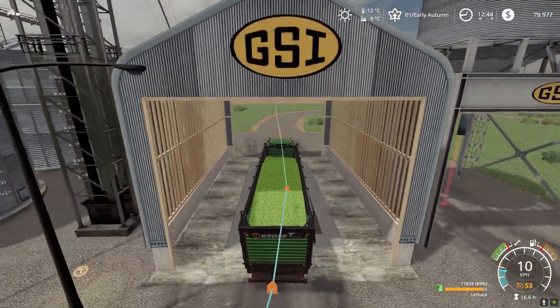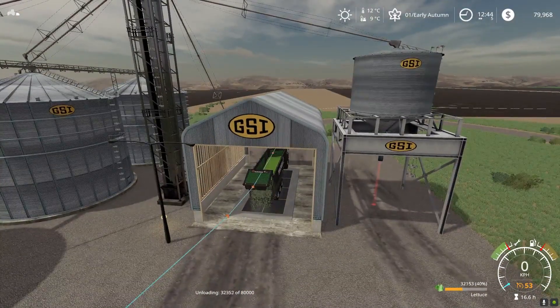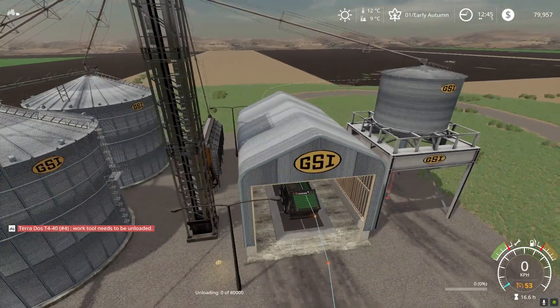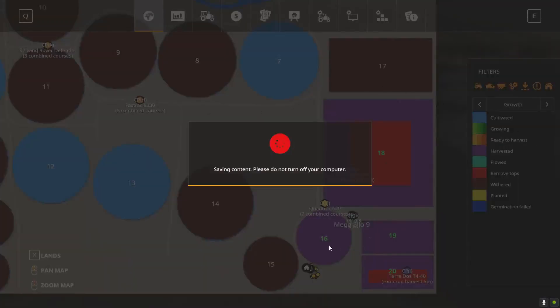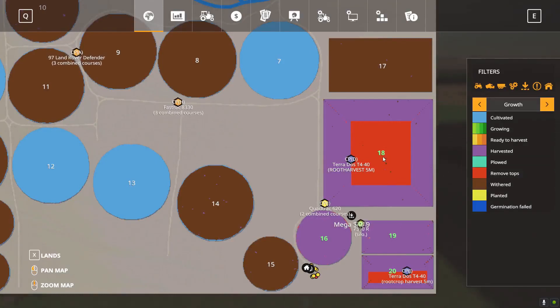The other issue I explained earlier — CoursePlay is not recognizing the harvesters on the fields. I thought it was only field 18, but it's actually none of the fields except field 16 which is the smallest. It sees the harvester on field 16 but none of the other fields. I don't know what that is, but anyways we are close to the end of harvest — we still have a little ways to go.